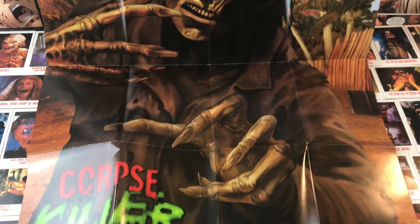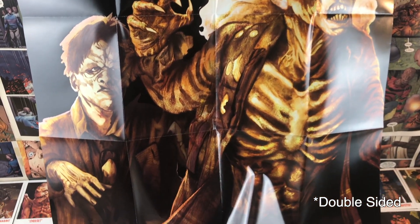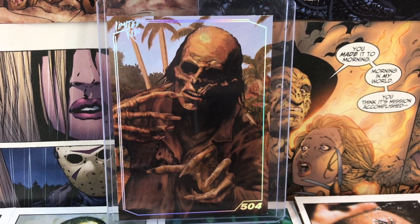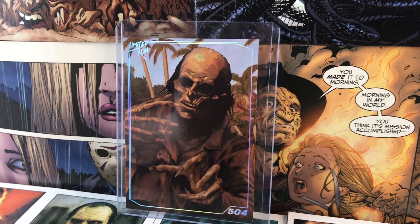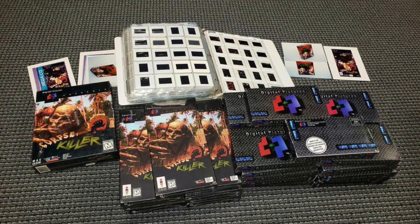It also came with a full-on poster that is the exact same cover as the box, as well as a trading card. They put these trading cards in just about everything they send out — sometimes you get them, sometimes you don't. Something they've been doing with certain releases is giving out pieces of original media used for the game. For example, with Double Switch they were giving out original scripts and original pictures used for the filming of that game, and they did the same thing here with Corpse Killer.